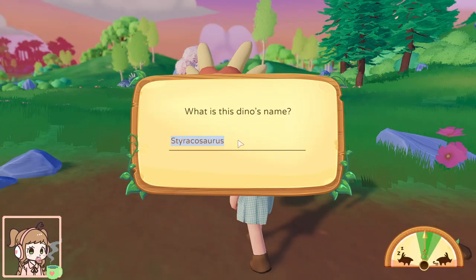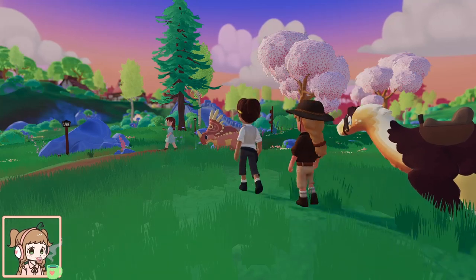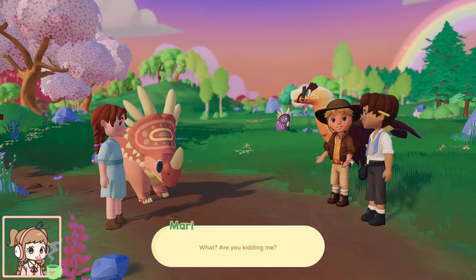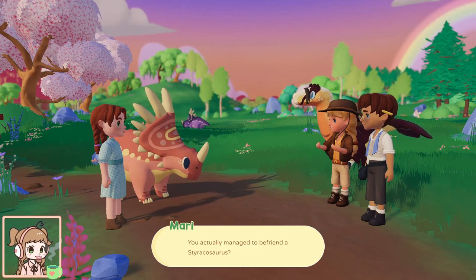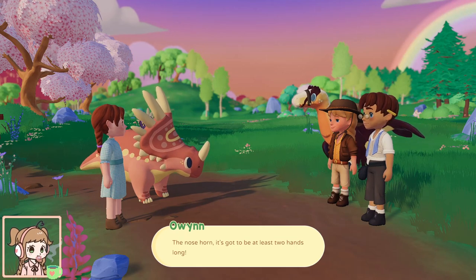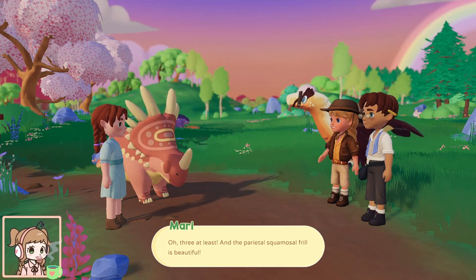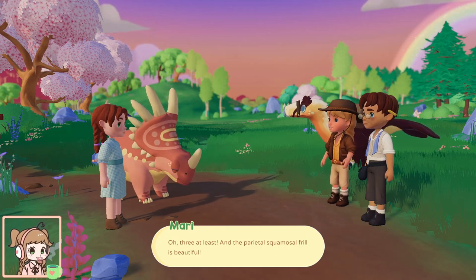Aww! What should we name her? We're not going to name her anything for now — but comment name suggestions please and thank you! We got a Storachiosaurus! Sorry for all the pictures — this is a great thumbnail. What? Are you kidding me? You actually managed to befriend a Storachiosaurus? Do my eyes deceive me? It's magnificent. The nose horn — it's gotta be at least two hands long. Oh, three at least. And the partial squamosal frill is beautiful. I'll say I've never seen one up close before.